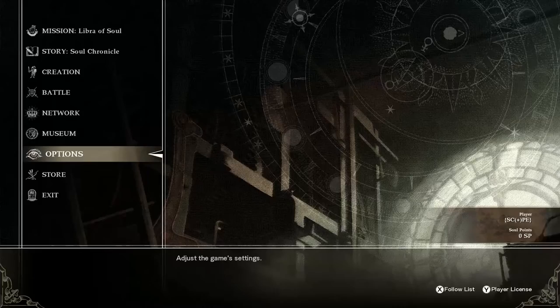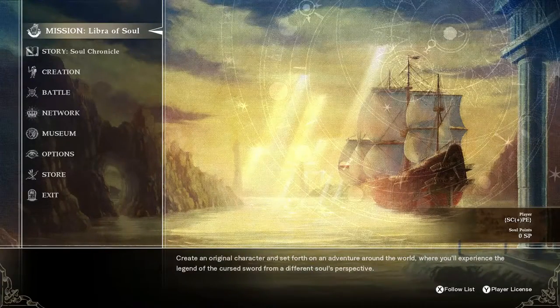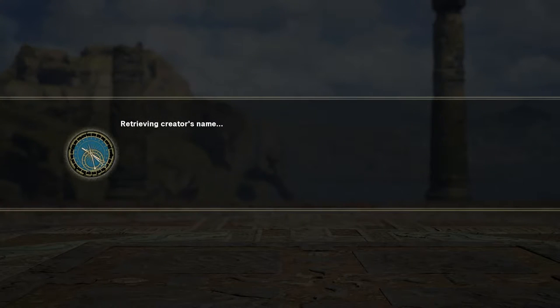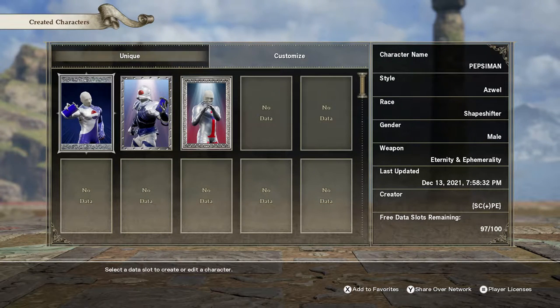That's better. In order to get the best character in the game, you're going to want to go to Creation. You will see I have them unlocked already — all three variations of the best character ever, which is... Pepsi Man. That is correct. The best character in the game is Pepsi Man, and there are three different ways to build Pepsi Man, all of them each unique. And I'm going to show you how to do it.